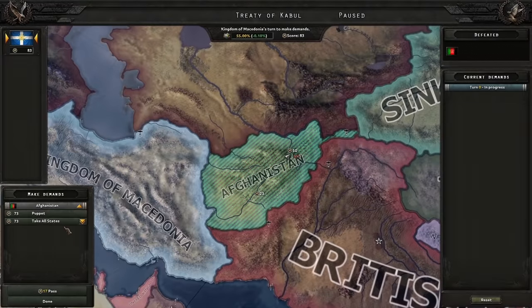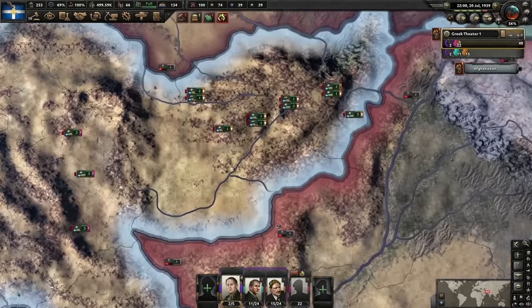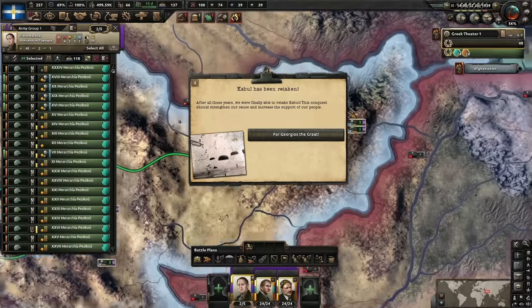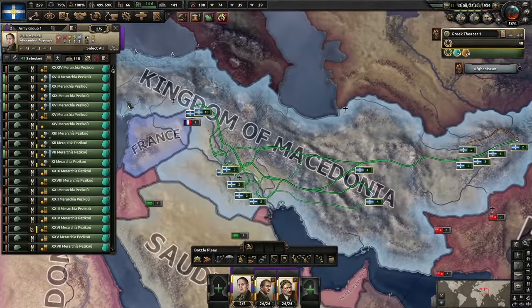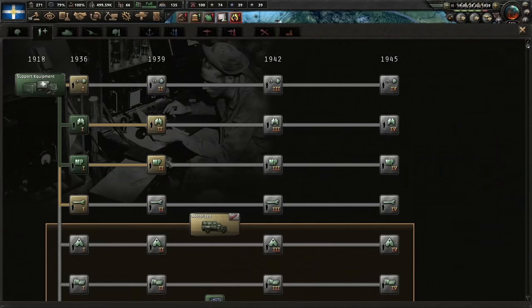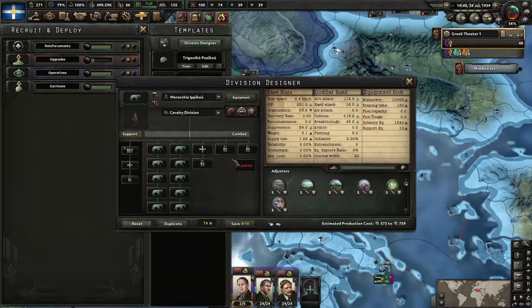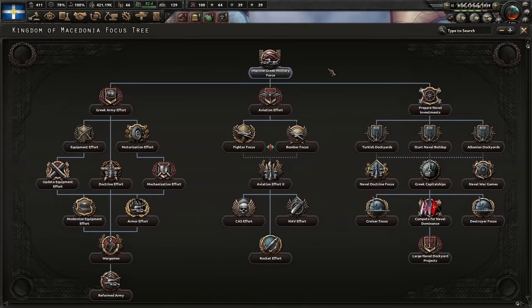Okay, that took way too long. Future note: when you attack Afghanistan, don't give them many opportunities to dig into the mountains. Kabul has been taken — Georgios, well done! Military police and military police two — we'll add those on. Now we're going to rush for cruiser three.